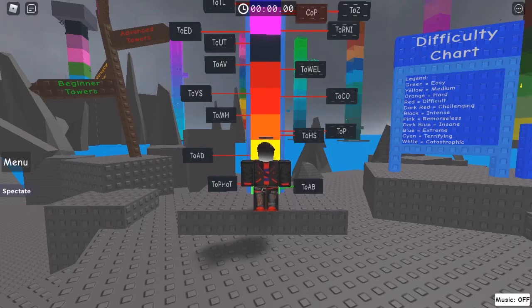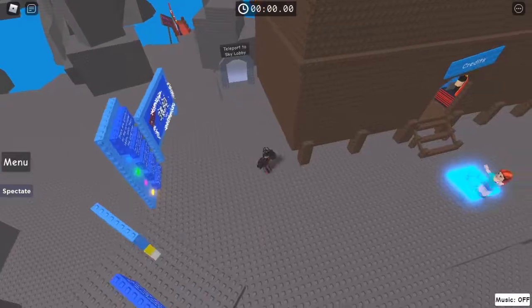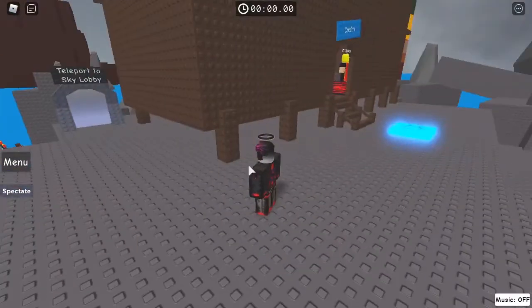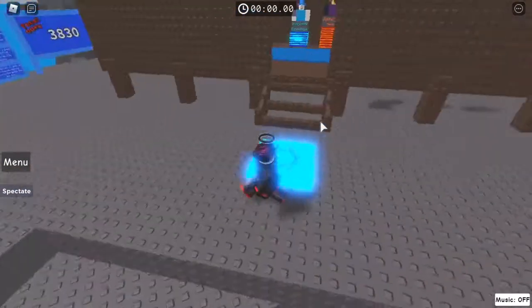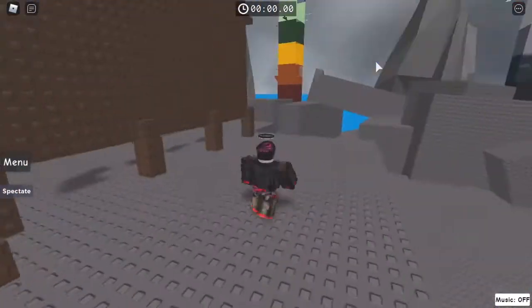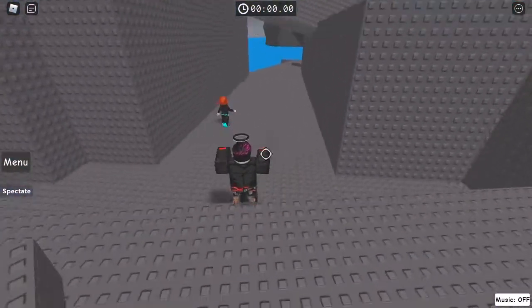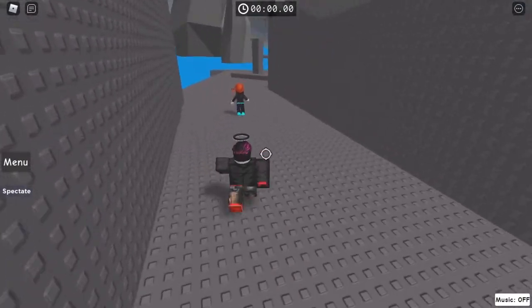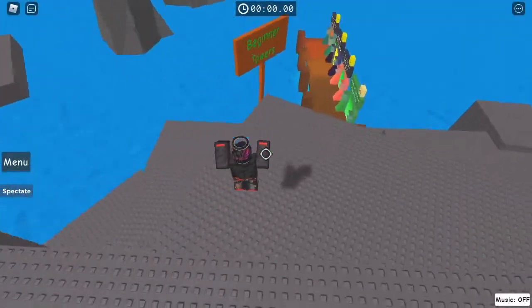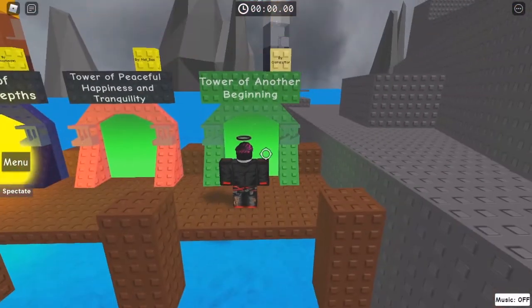Hey guys, welcome back! Today I'll be playing Jupiter's Tower of Hell and I'll show you Tower of Another Beginning. I am in zone one right now — that's where you spawn. You go to the main ring one, and outside there should be a portal that goes to zone one. Follow the sign where it says beginner towers. To the right there's a practice area, and here is Tower of Another Beginning.